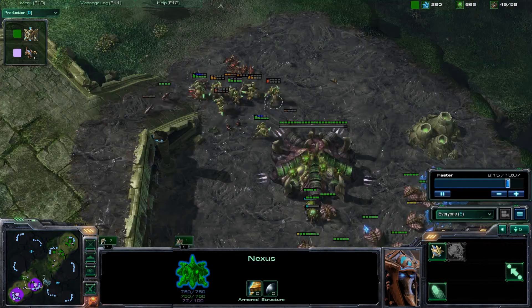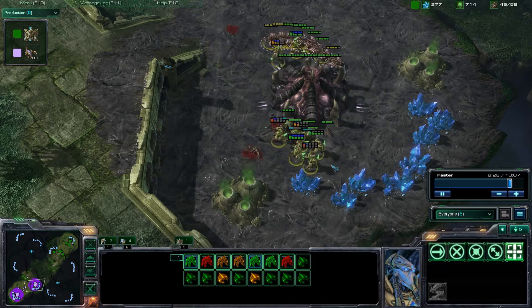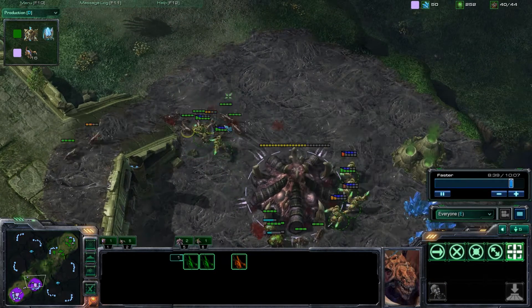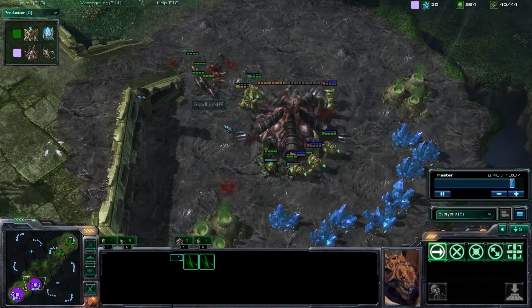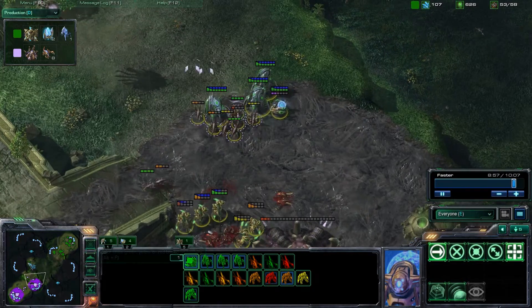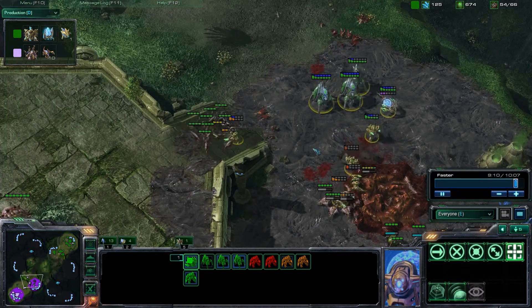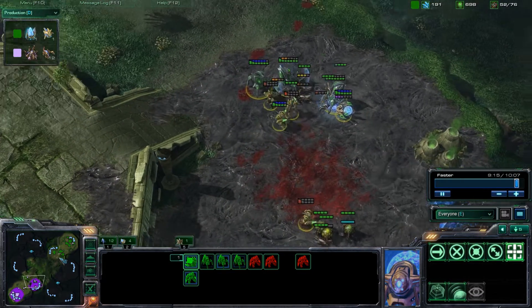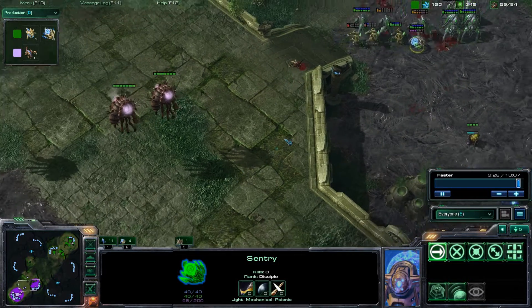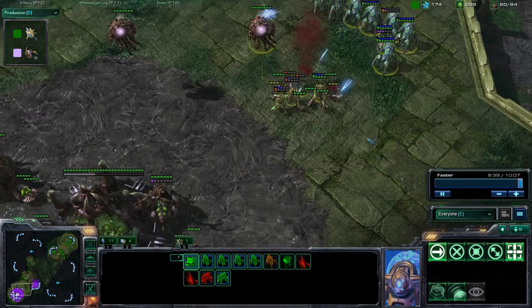Look at how strong this build is - the Zerg really doesn't want it; he wants to focus on macro. He went ahead and harassed a little bit, which was actually a mistake because he should have kept those zerglings for defense. I'm putting this proxy pylon which is a little bit late, but I have so many units - he has nothing, he's losing his hatchery and I've got all these units right in front of him. The four warp gate build is very, very strong and very safe for lower level players. I have a sentry here to force field - if I'm being overwhelmed I can force field the ramp and run away, so it's a very overwhelming force.